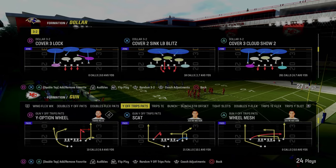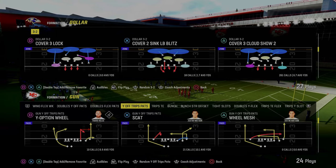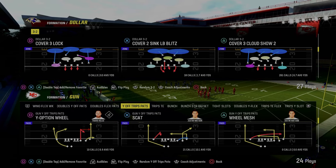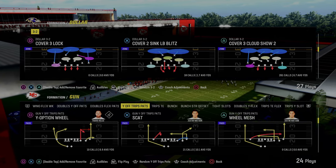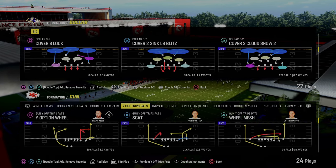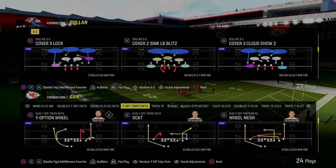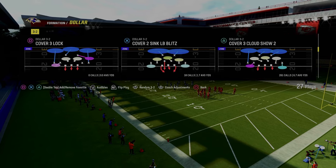If you want to get my entire $1.32 defensive ebook, I think it's the best defense in the game and we just updated it with a ton of new resources to help you combat some of the best offenses in the game. It's all in the Patreon for just $10, and you get access to all my offensive and defensive ebooks, plus instant access to any future updates.